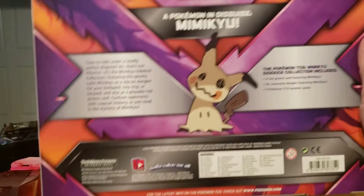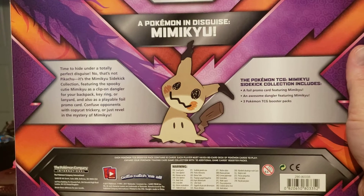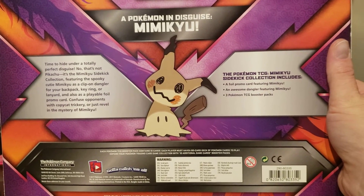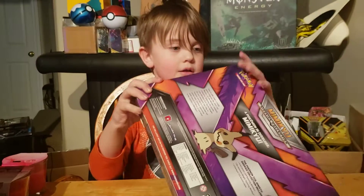If you want to read the back, go ahead. It includes a foil promo card with Mimikyu, a Dangler — which I'm assuming is kind of like a keychain with Mimikyu — and three Pokemon TCG Booster Packs.